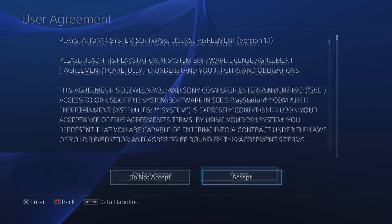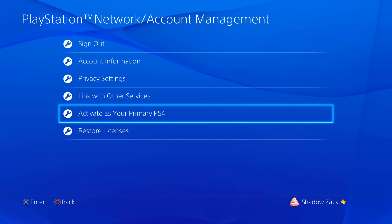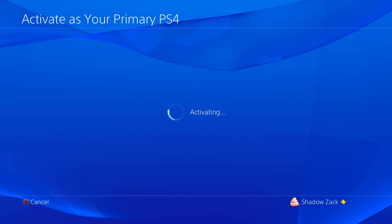And I'm going to do the same thing for his. So I'm logged in under ShadowZack, I go to settings, and I'm going to select this as the home PlayStation for this account. Also note that if you've already selected your console as the home, you're going to have to deactivate it before you can make anybody else's the home profile.